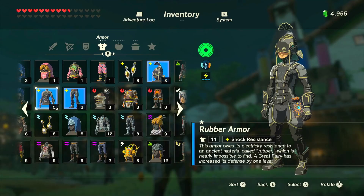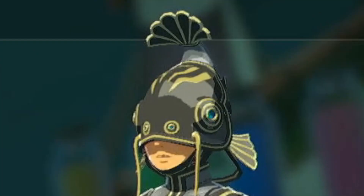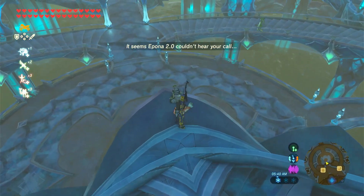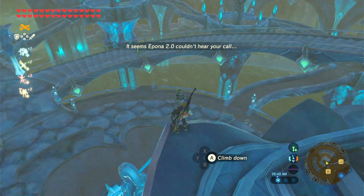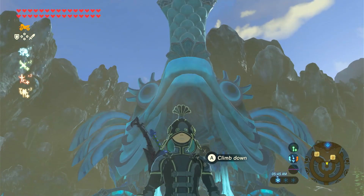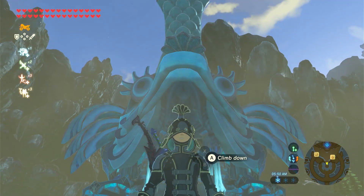In 14th place, I have the Rubber outfit. The helm is really good in my opinion, but it just does not match with the rest of the set. Why did they put a fish on the rubber outfit if its use is for electricity? I actually did some researching, and it might be because it was built after the Zora's Giant Fish Lightning Rod.